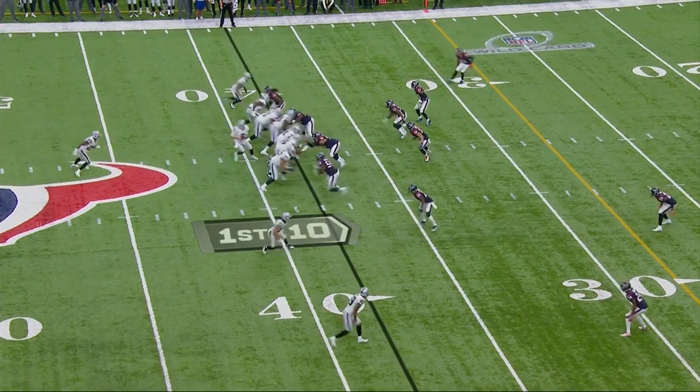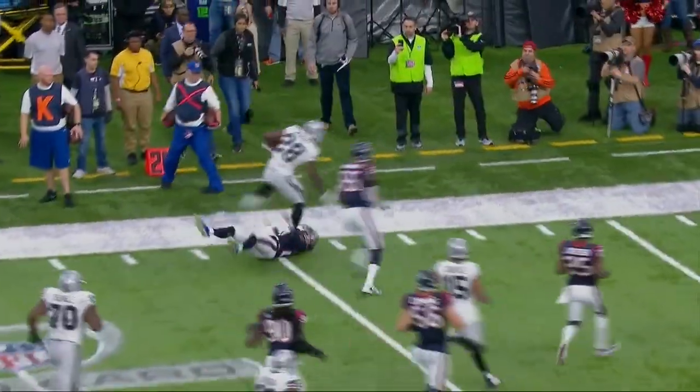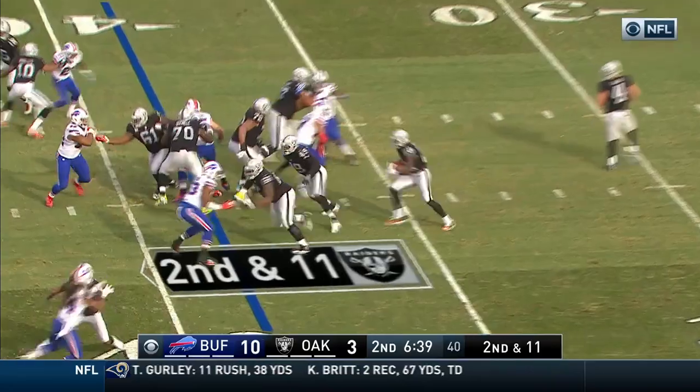Great field position for Oakland from the 38-yard line of Houston. And a big hole — Latavius Murray breaks the tackle of A.J. Boye, and he's chopped out of bounds by the safety, Quentin Demps. Came into the game fifth in the NFL in passing yards, putting up 315 last week.